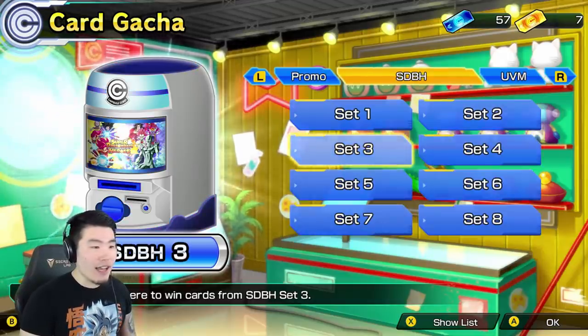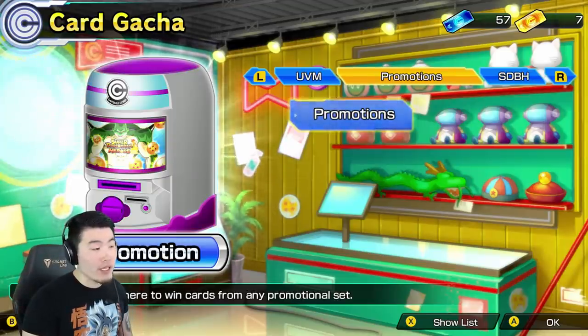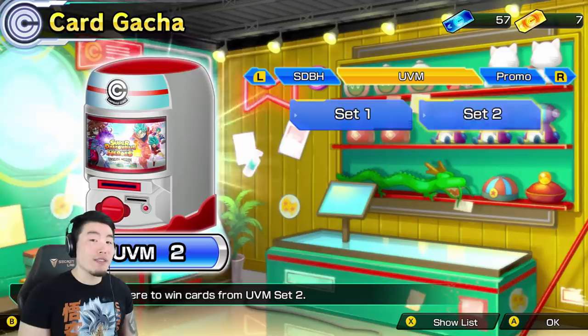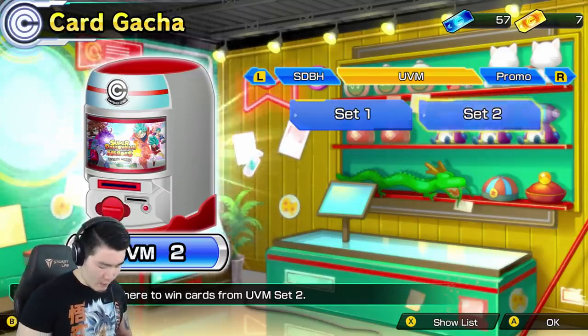At this point I have very few cards, so any decent card I pull will probably make my overall account a lot better. We're going to go normal gacha first, and I was told by a lot of people that UVM2 is the best set to summon from right now, so we're going to start with that. As you guys can see, there's a lot of different sets - sets 1 to 8, UVM1 and 2, and also a promo set.